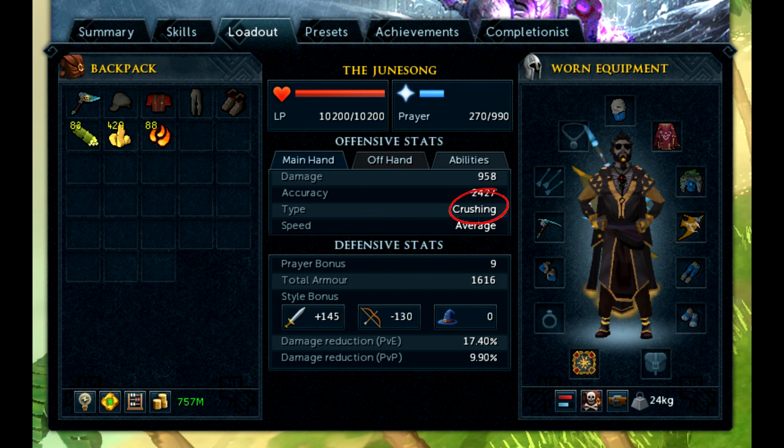The type category indicates what very specific style type you're using, such as slashing vs stabbing melee weapons or arrows vs bolts for ranged. This will also come up in our hit chance calculation later on when we talk about affinity and what monster weakness represents. Finally, the speed section is irrelevant in the abilities tab since all weapon styles use abilities at the same rate; however, this is important for your main and off hand in reference to auto attacks because heavier weapons tend to attack more slowly.